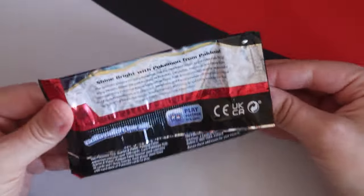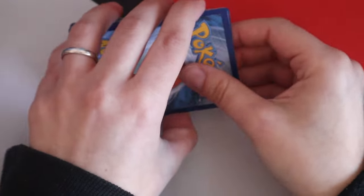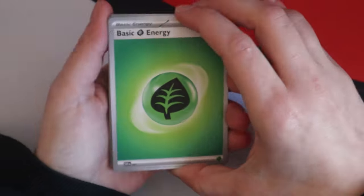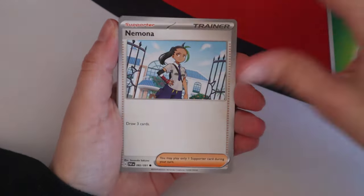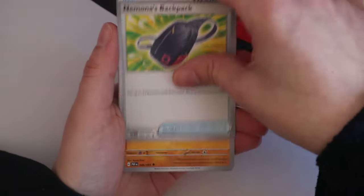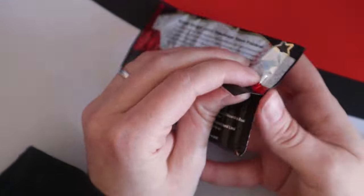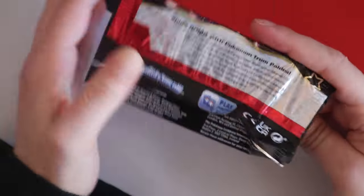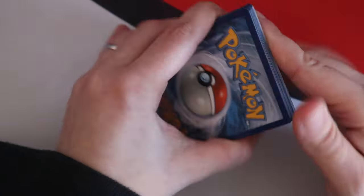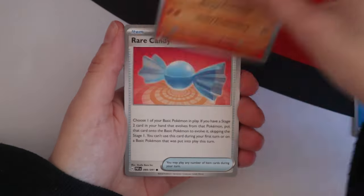So we've got mini tins and midi tins — two different kinds of tins. I will have a short with a booster bundle. All my luck's gone after pulling the Iono. We just need Penny, Ditto, and Mew and I'll be very happy. If we pull the Clavell special illustration or the other art cards, we could pretty much get there — Clodsire EX.